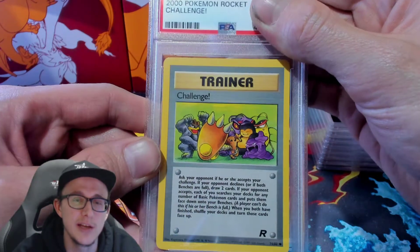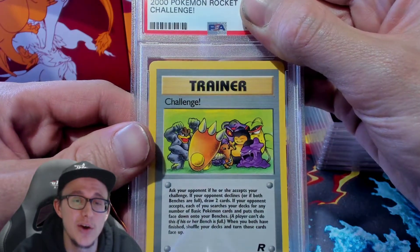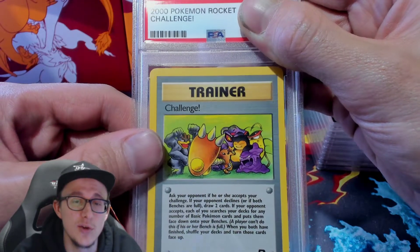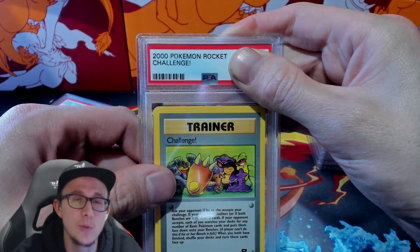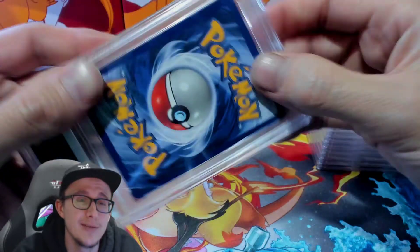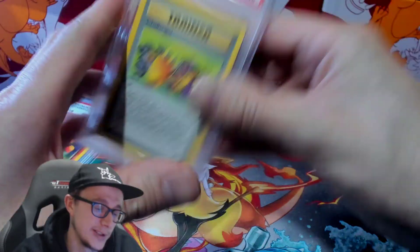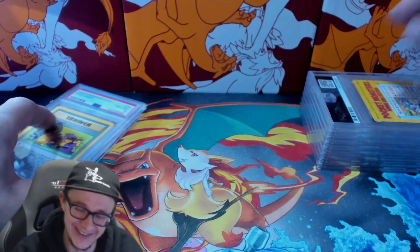The next one is a Challenge card. I think I bought this off eBay for like a dollar fifty, but I'll grade it anyway because the artwork's pretty sick — Snorlax on the gang. We got an eight. Not bad for a dollar fifty, mate.